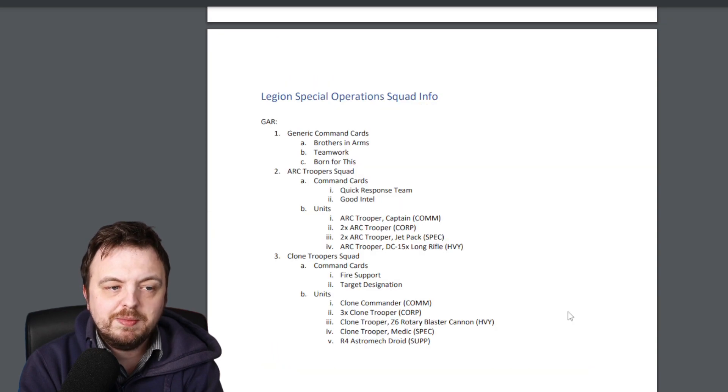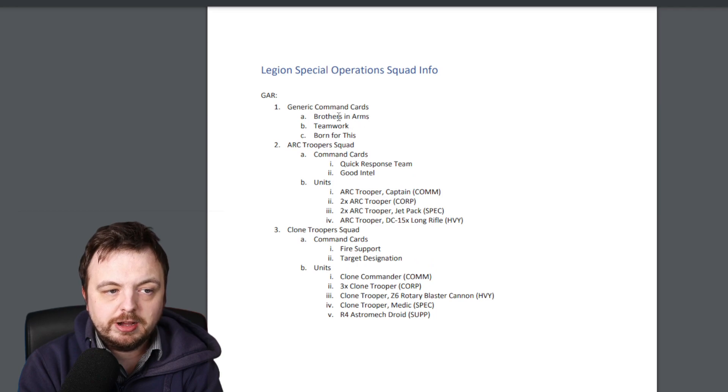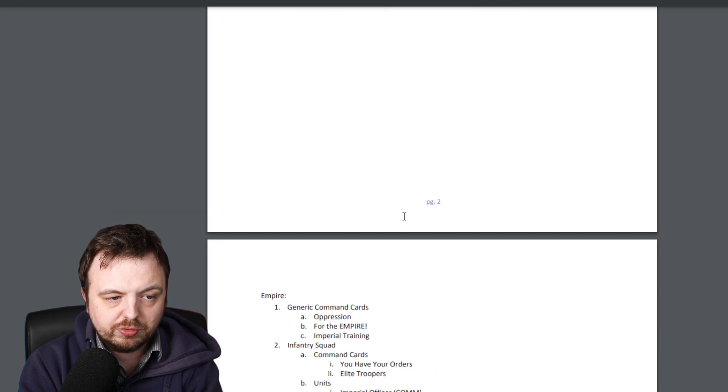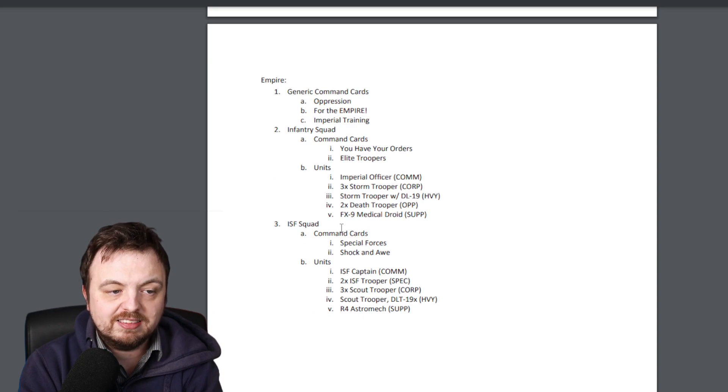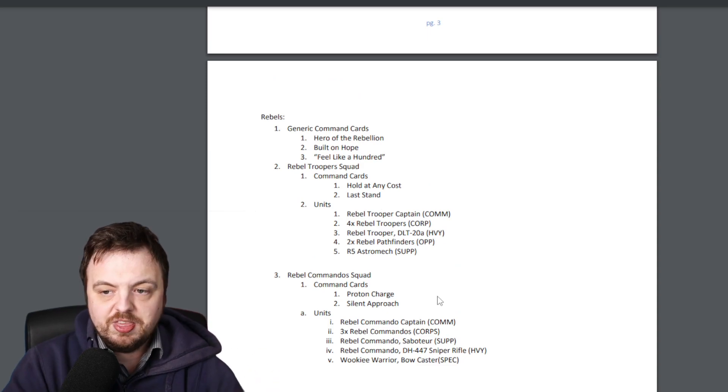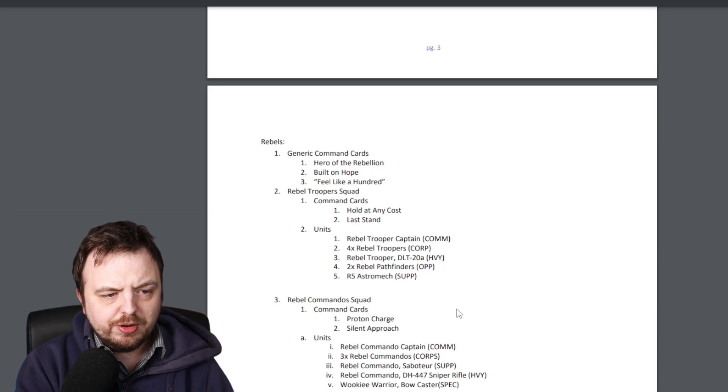Now we come to the squads themselves. You get all of the generic command cards, and then you either pick the Arc Trooper squad or the Clone Trooper squad for the Republic. For the Separatists, you either get Invasion Four Squad or Droid Commando Squad. For the Empire, you get either Infantry Squad or the ISF Squad. For the Rebels, you either get the Rebel Trooper Squad or the Rebel Commando Squad. You just pick one, and that's it.